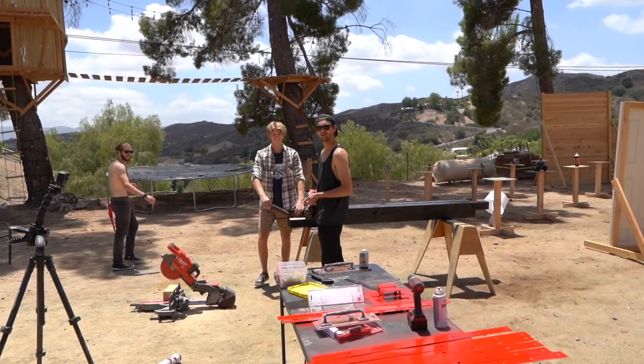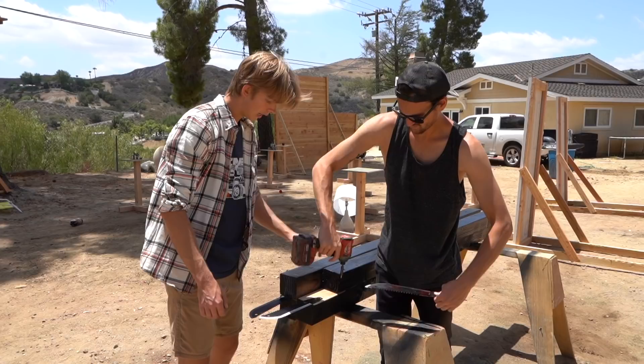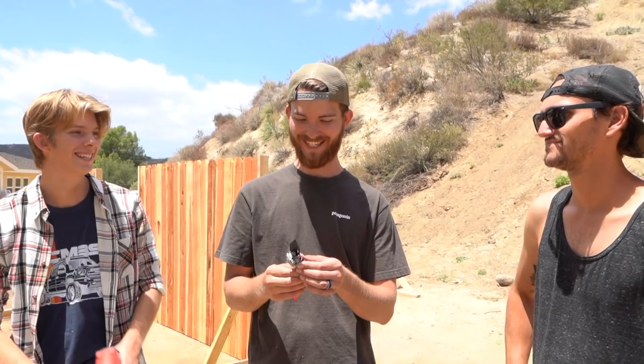What is that weapon? It's so cute. We're going to have our battering ram — one side is going to be blades, one side is going to be blunt force. And when we put all these pieces of wood together, it's just going to sandwich. Isn't it cute? It's adorable. I call it the dinky winky.